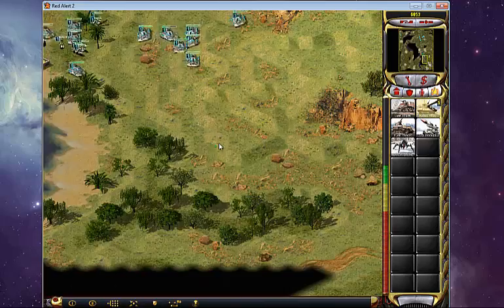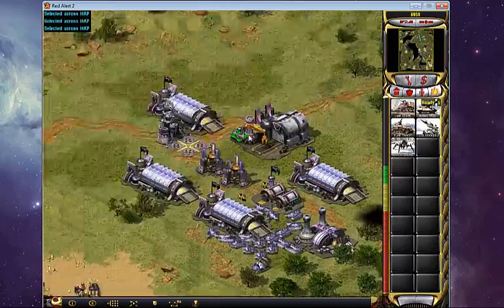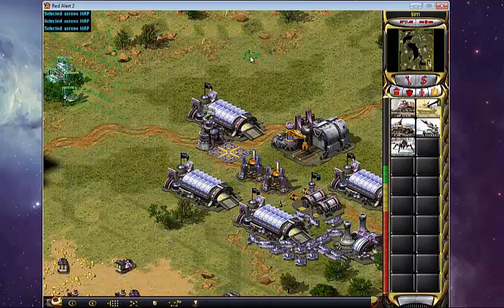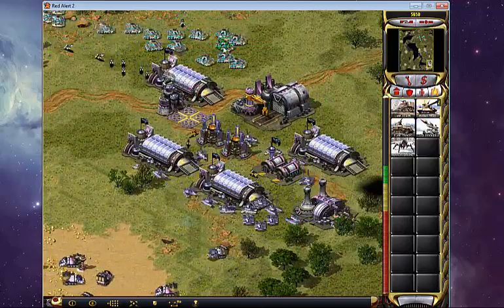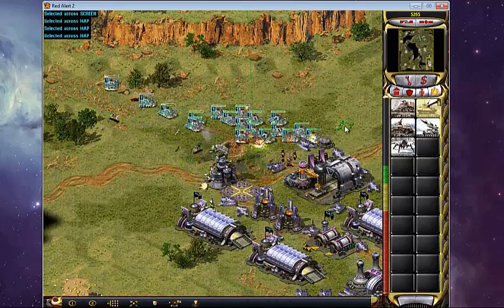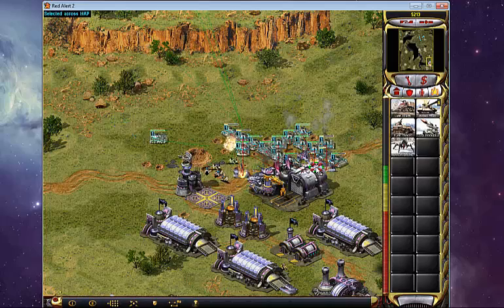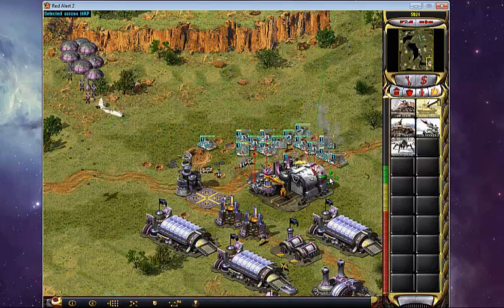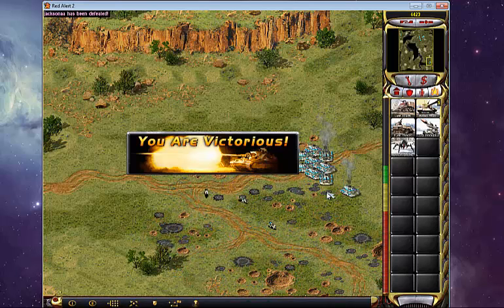This guy has eight miners, which is great, but he has one ore field. And now, due to his early malfunction with tanks, he's not going to be able to win this. This game is over. I hope you guys learned a little bit about expanding and the intricacies that go through a strategy when you're a Soviet player facing an ally player on such a map. It's too bad this guy faltered in the end, but thanks for watching.